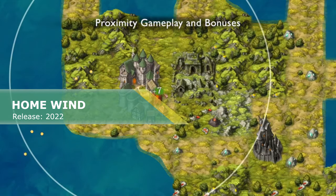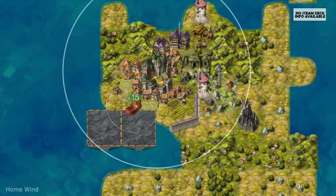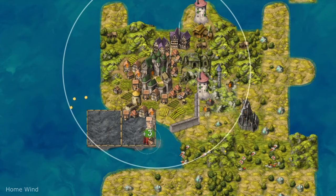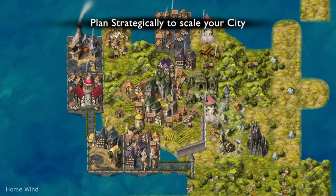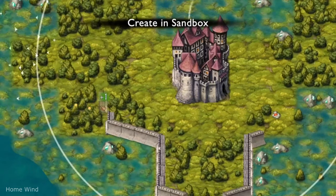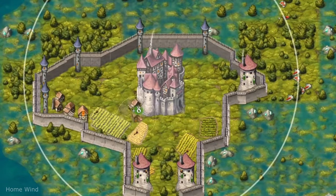Home Wind is a minimalist, relaxing and cozy city builder about creating large settlements based on proximity tactics. It doesn't have any complex mechanics or deep systems you might expect from usual city builders — no perfect road systems for workers, gold mines to smelting plants to jewelers to houses. Nothing like that awaits you here. The game aims to simply make your spare time more pleasant and relaxing. Just sit somewhere comfortable and create your home settlement.